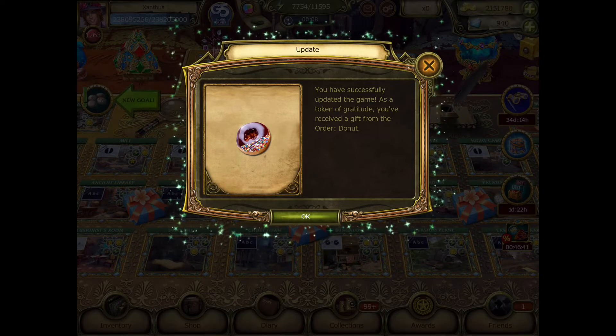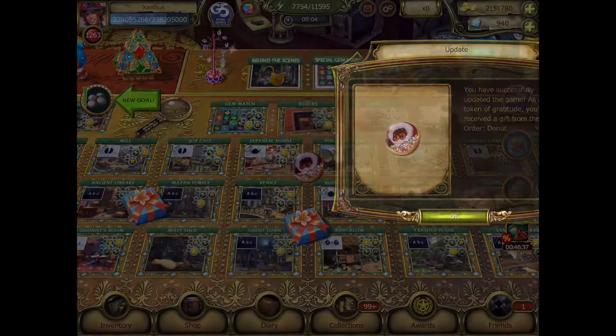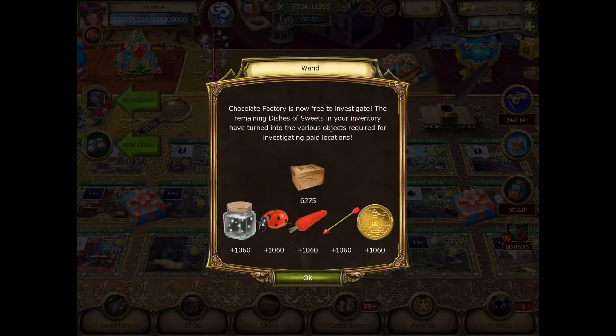So of course with the update we get a donut as always. Let's go ahead and okay that. And like always the wand comes in and turns our dishes of sweet into various paid scene items, and the chocolate factory is now free to investigate, so let's go.